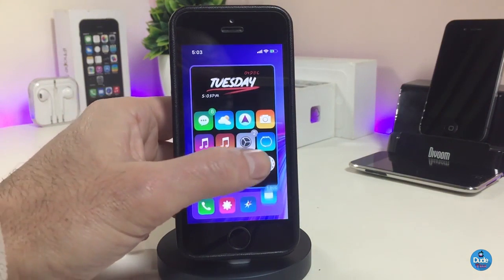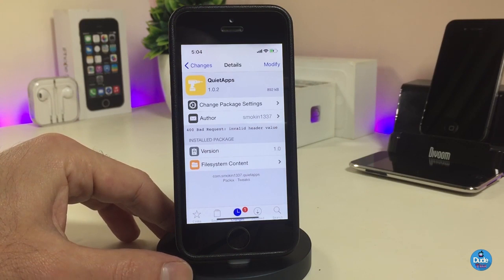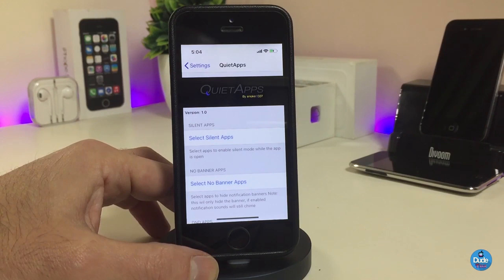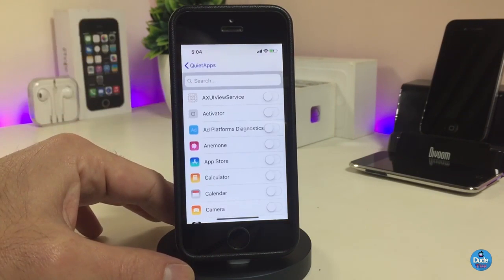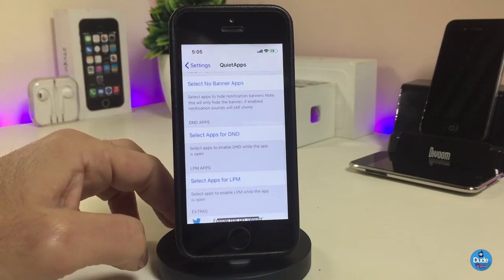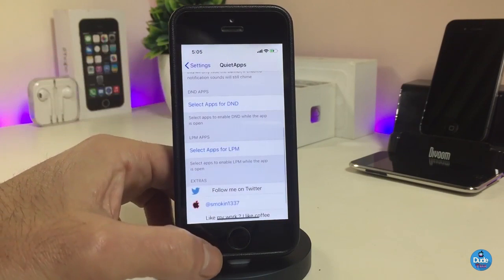If you want to colorize your badges, go ahead and download Badges Color. The second Cydia tweak is Quiet Apps. Basically, once you download it, the tweak will mute notifications, banners, and more. In the settings, you have Silent Apps where you can pick any application and make it silent — for example, Facebook, Instagram, Twitter. You also have options for banners, DND apps, and LPM, where you can select any app from there and you'll be good to go.